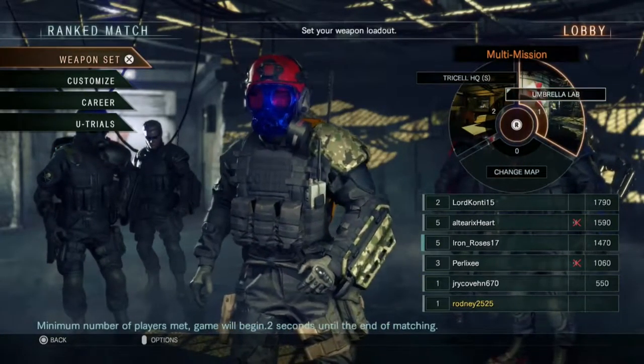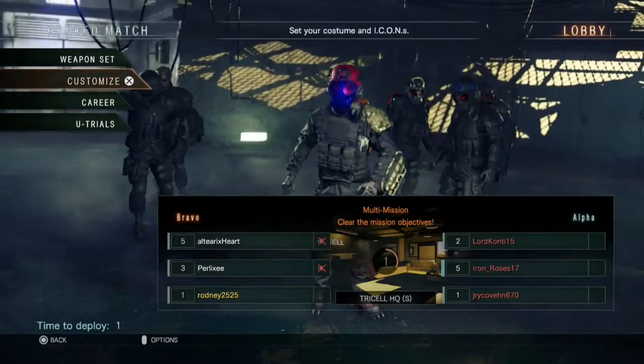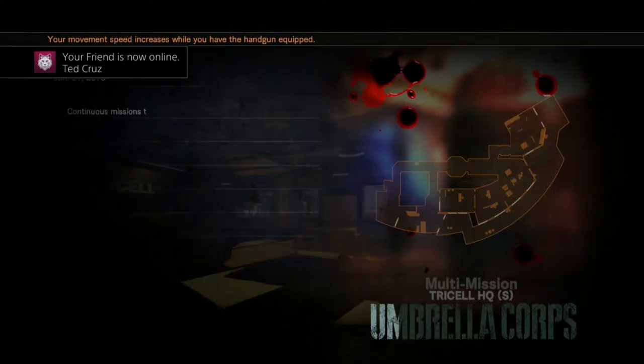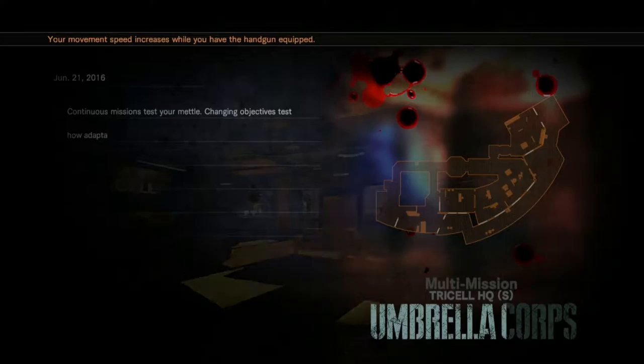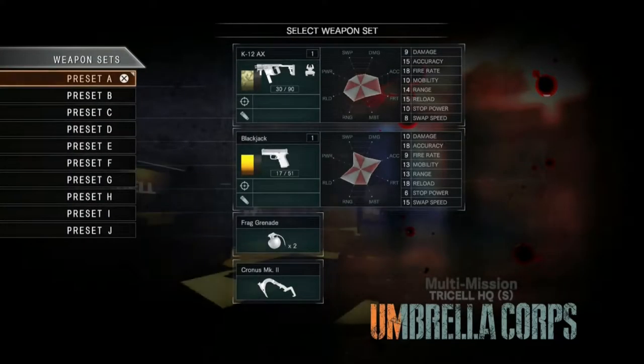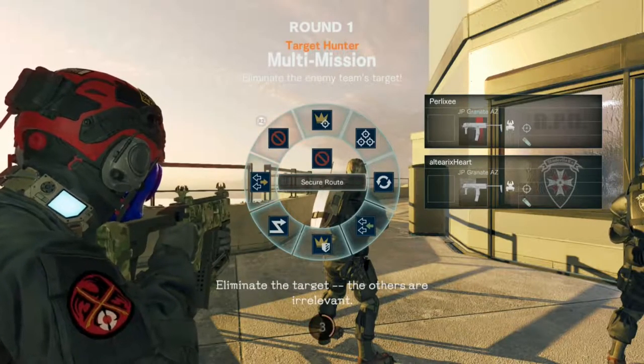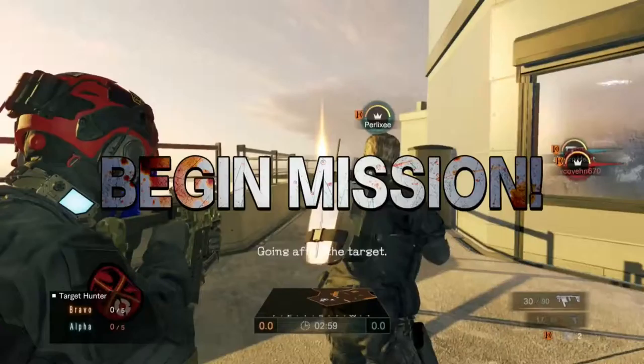Change map — let's try Umbrella Lab. Wow, people are already level five and all that. Alright team, we got a job to do! Multi-mission, Tricell HQ, Umbrella Corps — continuous missions, test your mettle, change objectives. I'm going with preset A because that's the one with all my customized guns and skins. Ready — eliminate the target!